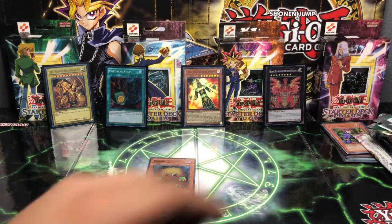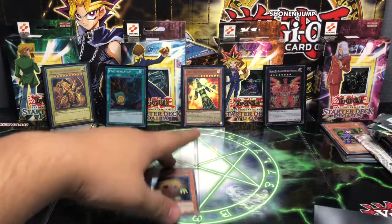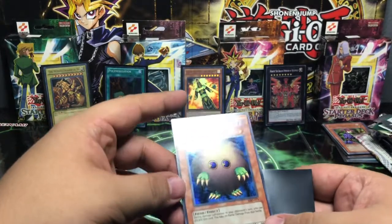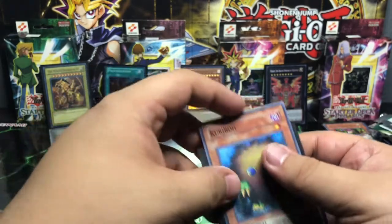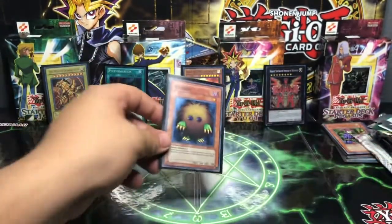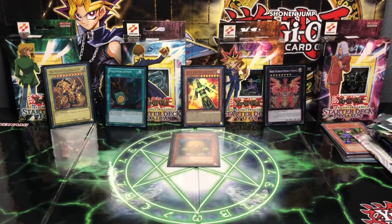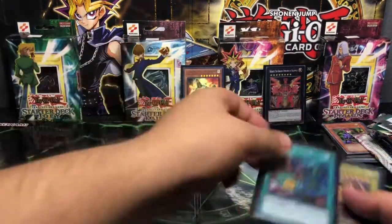I'm going to go ahead and sleeve up this Karibu here. If you remember Karibu, he's come in clutch so many times for Yugi. So I'm glad he was able to come in clutch for me in this last pack pull to give you guys a last hollow pack. I'm going to go ahead and gather up all my pulls that I thought were worthy of showing towards the end.